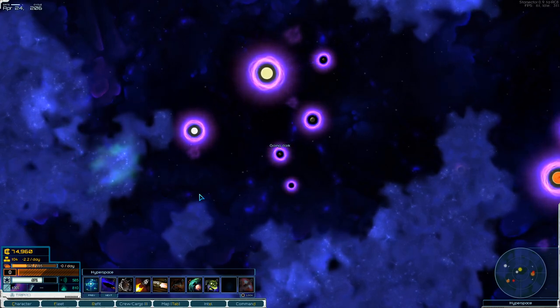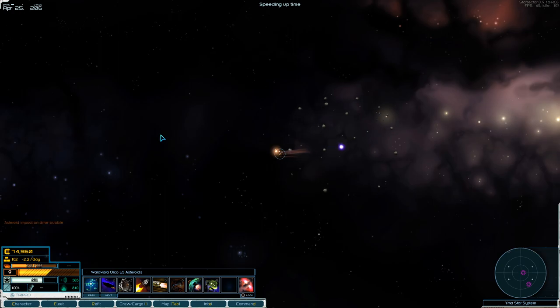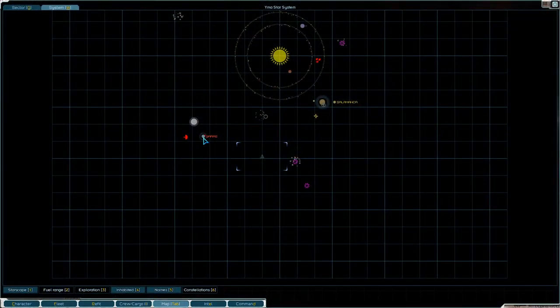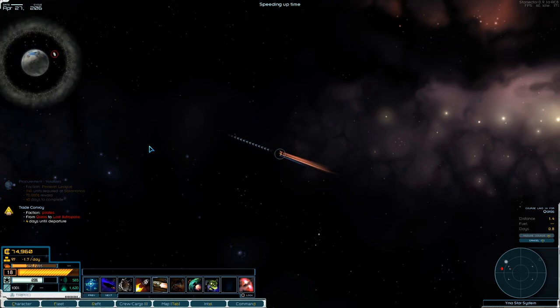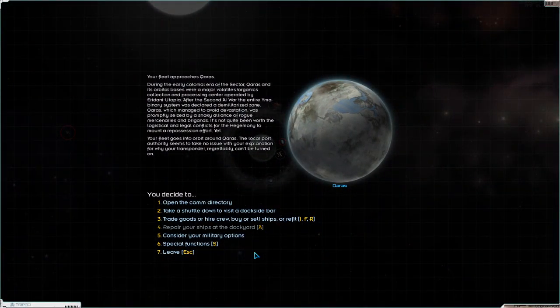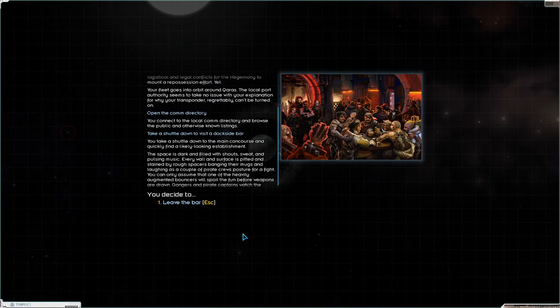I'll keep my transponder off and jump through dark. Doesn't look like there's anyone around. It is time for me to see what Karras has for sale. I have quite a few ships that I need to outfit. But first, officers - there are no officers. Nothing.